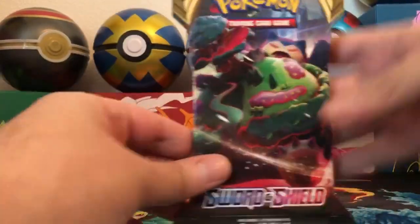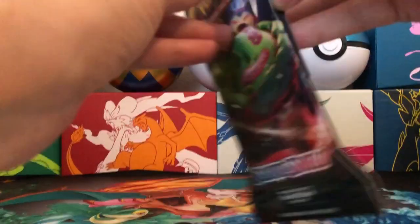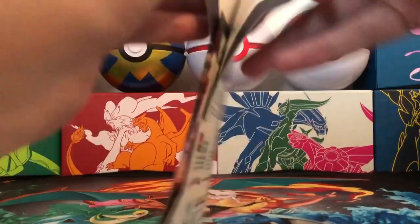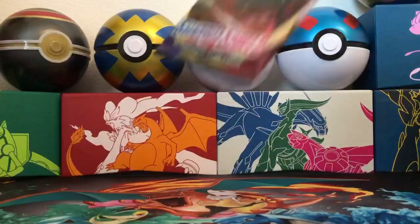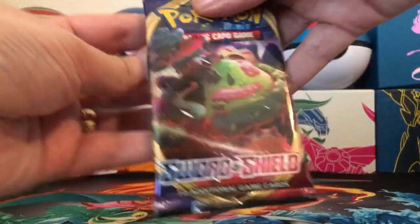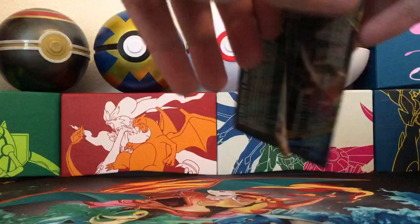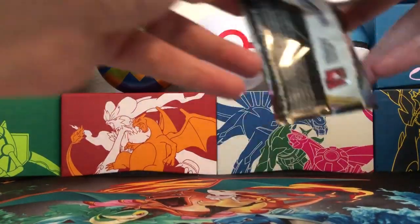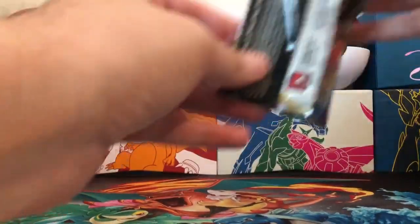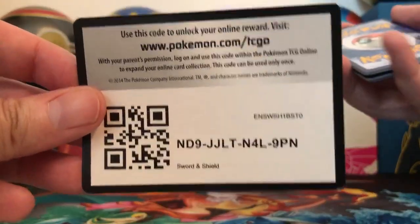Hope you guys are having a great Valentine's Day. Little C likes to play the pack art guessing game on these blister packs — he thinks it's Zacian or Zamazenta, the one from Sword. But anyway, it is Snorlax V. Hope you guys are spending it with your loved ones doing what you love. I'm spending it with my favorite person right here, Little C. I love Little C more than anything on this earth and we're doing what we love — opening Pokémon cards and sharing it with all you Chasers.